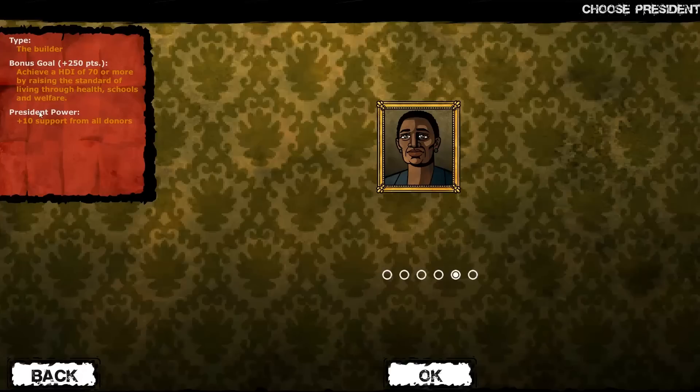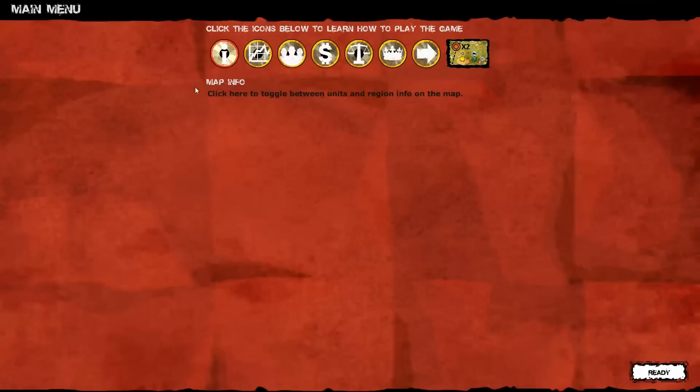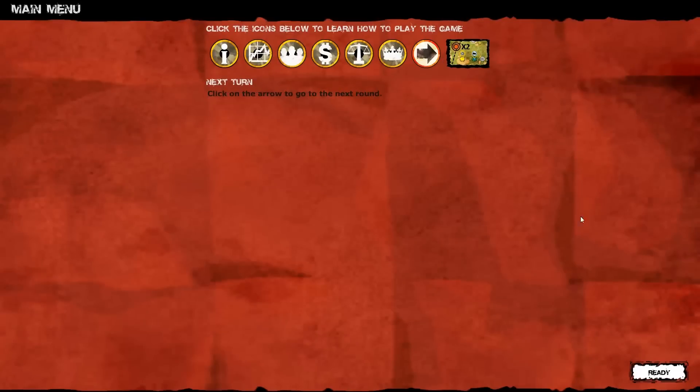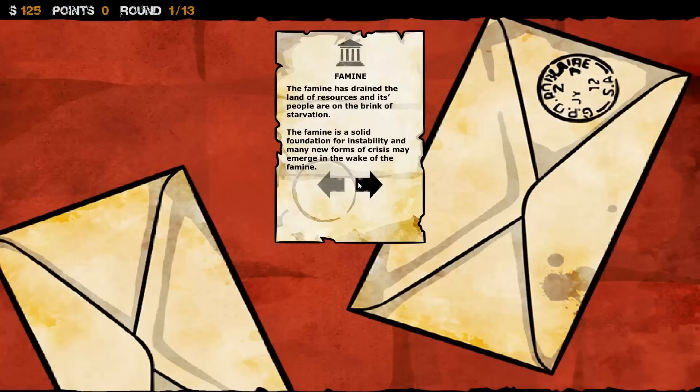We're going to try to play with the Builder. It gives you plus 10 support from all donors when picking this particular president. Now this right here shows you how to play the game essentially. It's a very simple game, all things considered, and it's mostly event-based — you make an action and see what happens with the actions you choose.